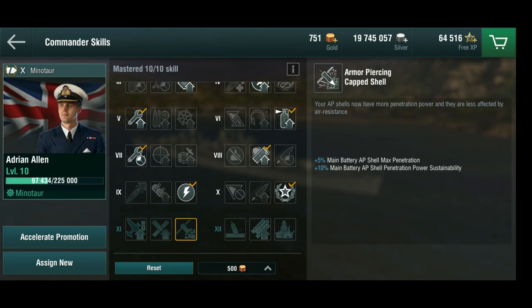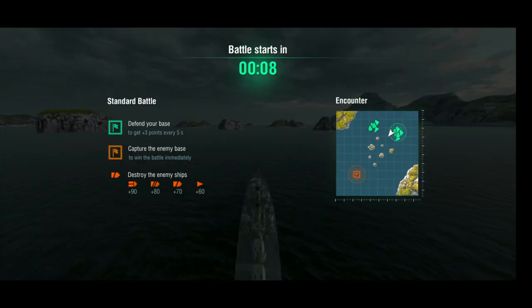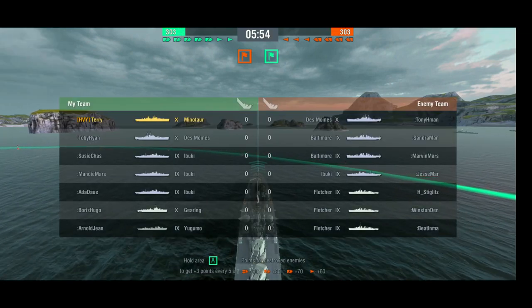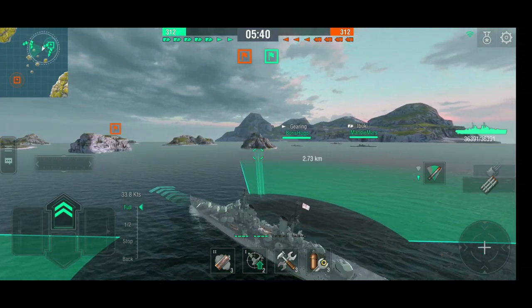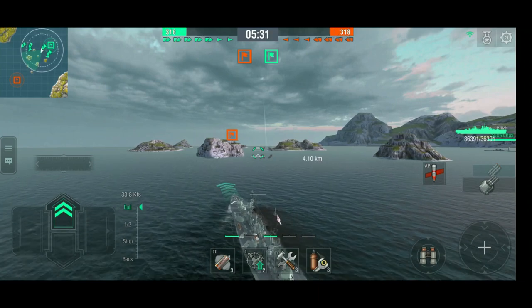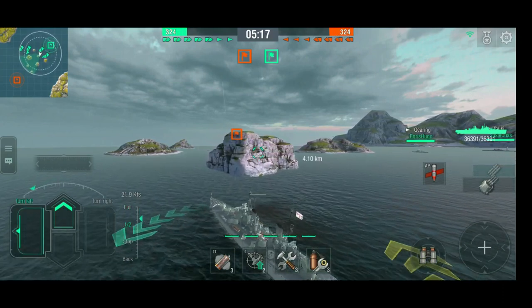The AP cap shell should mean more reliable full pens on armored targets at range — with the fire rate this thing puts out, that will make a huge difference. We shall see, and I'll update you once I get there. Let's take it for a drive. Looks like we're mostly fighting bots on the Counter map — a common map for tier 10. Bots are going to be rushing. We've got three DDs on the enemy team, one of the Fletchers is an actual player, no carriers, just cruisers and no battleships.